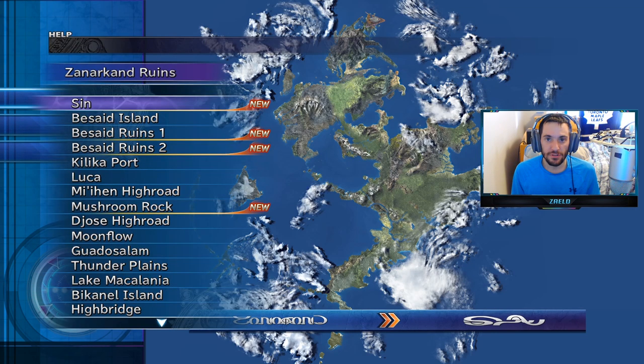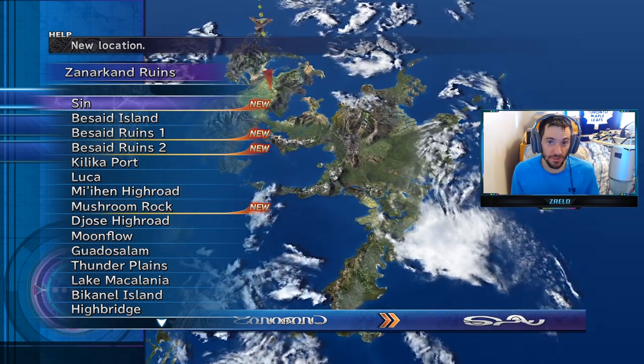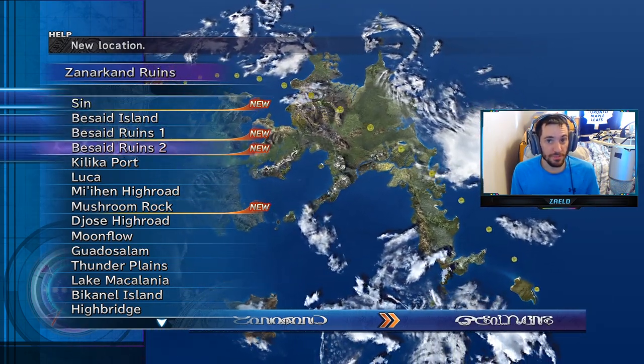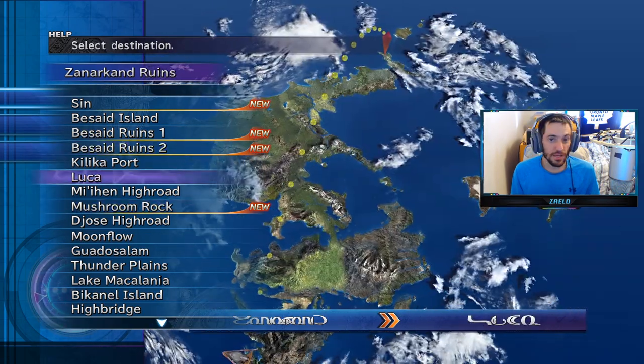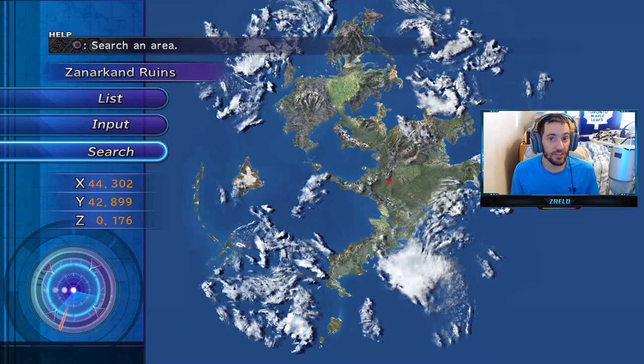Now if you go to your list, you'll see we have a bunch of new areas. Sin being the main mission that we're not going to be doing for a while. Besaid Ruins 1, Besaid Ruins 2, Mushroom Rock — that's all we have for new areas. But if we go to search, we can search for some more new areas. I'm going to show you where the rest of the hidden areas are.